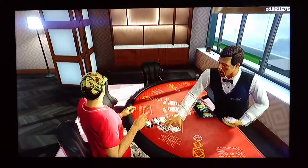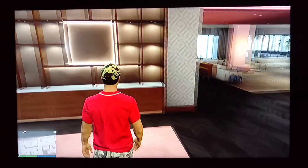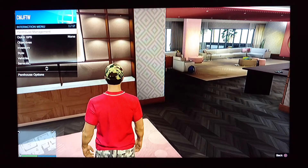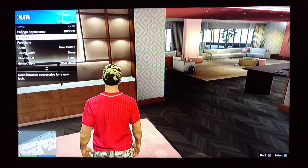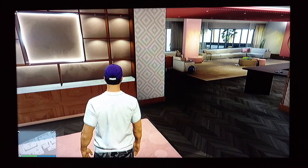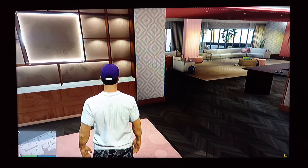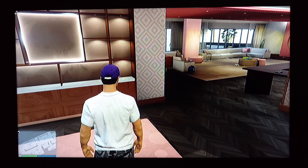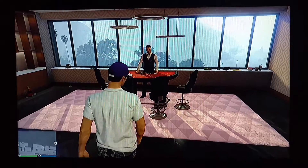Get up, walk away from the table. Open your interaction menu, change your outfit again, and then wait for the orange circle so it'll save. Now it saves. Go back to the table and do it again.